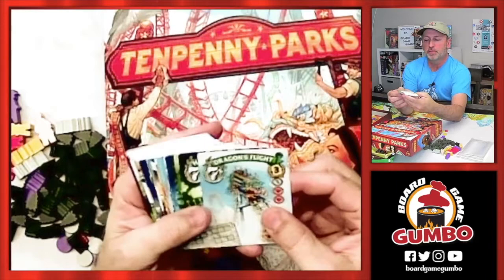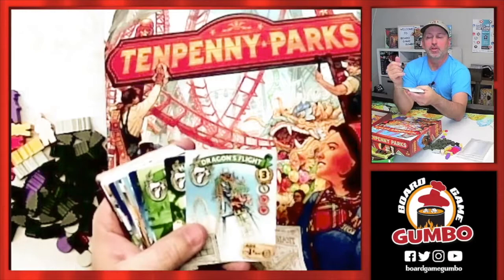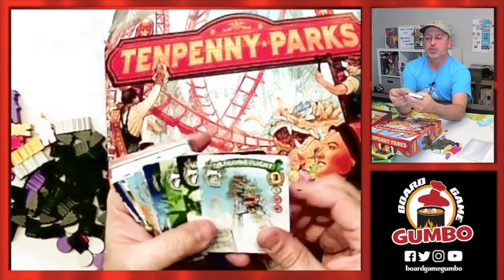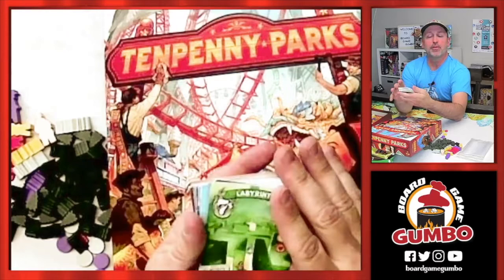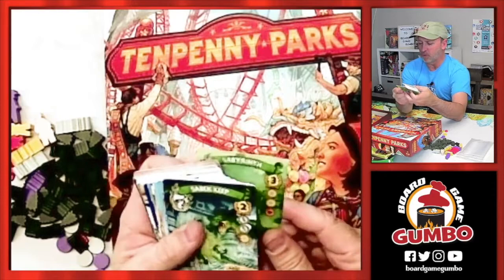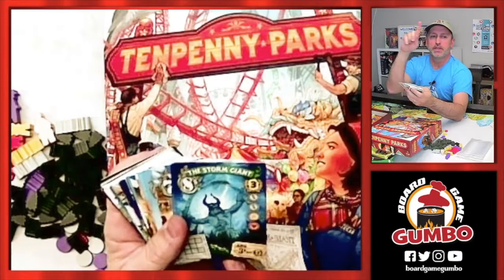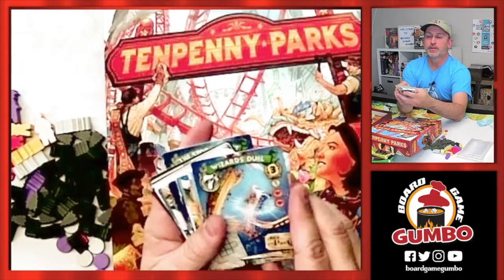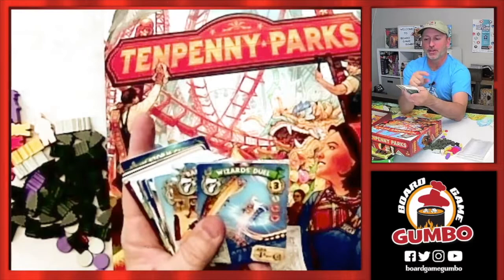We've got some cards here. The cards represent all the different rides that you're going to be building into the park, and they'll match back up to the tiles that you're replacing. This is essentially a tile laying game mixed in with worker placement — that's how you're going to get the tiles. We've got cool things like the Dragon Flight — we used to have one sort of like this at Pontchartrain Beach in New Orleans. The Haunted Dungeon — I love this artwork. Labyrinth, which is a typical English park. And I think that's basically what Tenpenny Parks is based on — those turn-of-the-century style British parks. Savick Keep, a Storm Giant — a big giant coaster. And Wizards Duel — this one looks very close to the one at Harry Potter World. They called it dueling dragons.